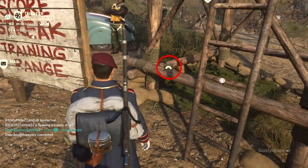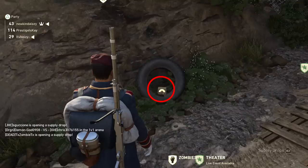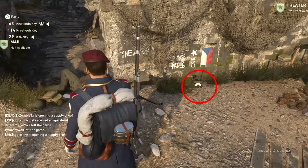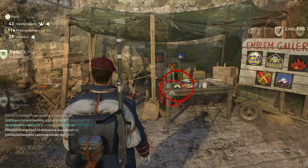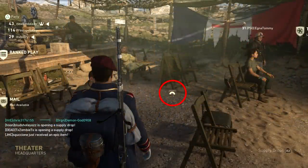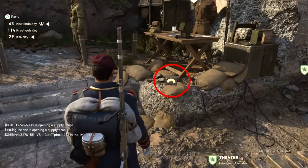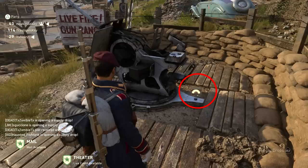The tenth one can be found underneath the score streak training range on this pole next to the ladder. The eleventh one can be found in the zombies tunnel on this wall right here. The twelfth one can be found in this tire on your way down to the 1v1 pit. The twelfth one can be found on the rock right across from the tire next to the 1v1 pit. The thirteenth one can be found on top of this hill where the soldier's laying reading a book. The fourteenth one can be found in the emblem gallery right on the table. The fifteenth one can be found in the theater right below this chair. The sixteenth one can be found inside the bunker where Major Howard is, next to these two soldiers that are communicating. The seventeenth one can be found underneath the table right by the Divisions Master where you prestige your divisions. The eighteenth one can be found on this trunk next to the Quartermaster. And the nineteenth one can be found next to this turret right by the firing range.